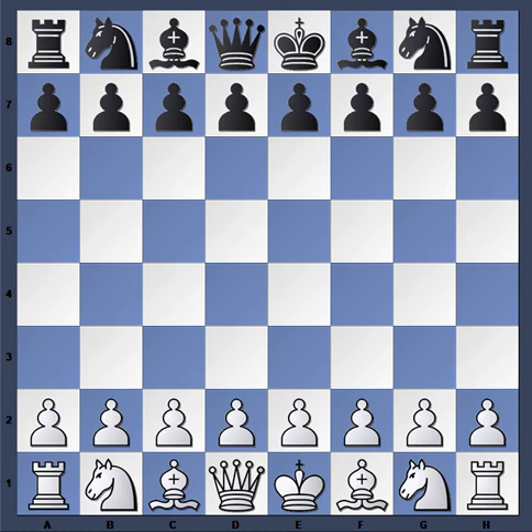Hello everyone, today we're going to look at the game between Gata Kamsky with the white pieces and Anish Giri with the black pieces. This game took place in round 5 of the Beijing Grand Prix tournament in 2013.